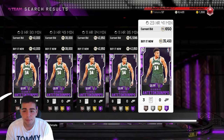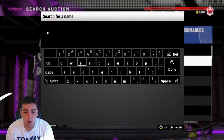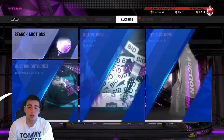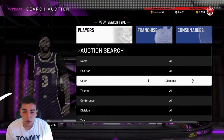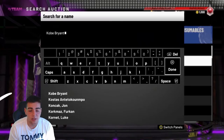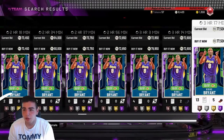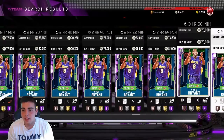Right now prices are pretty low. Everything is really low — all diamonds are low. Julius Ervin Diamond is cheap as well. Pretty much every card in the game right now is at its low. You want to buy any cards that you see for snipes and wait till Sunday and simply sell them later on. Pick up a bunch of cards you could use, play some My Team online, beat some kids, then go Sunday, sell your cards, make that MT. It's that simple.